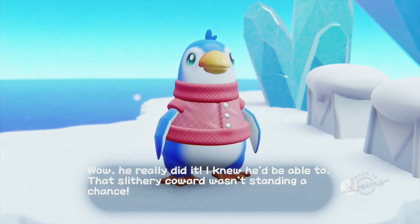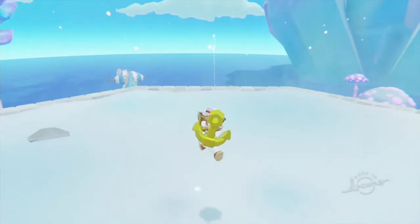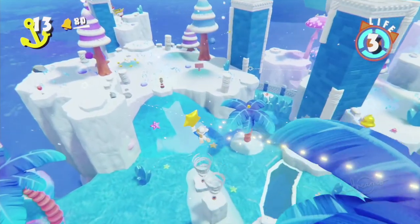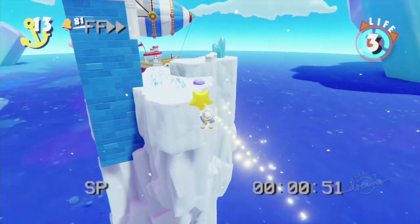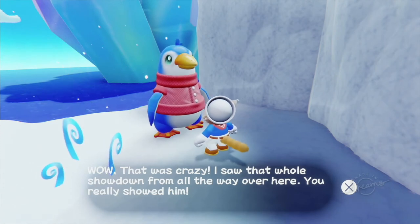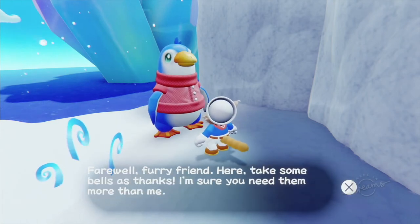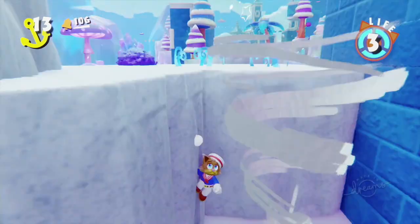After the boss cutscene — Murr says: 'Wow, he really did it! I knew he'd be able to. That slithery coward wasn't standing a chance.' Now let's collect our golden anchor and head back down to talk to Murr. Murr rewards us: 'Wow, that was crazy. I saw that whole showdown from all the way over here. You really showed him. I just met you, but I'm really glad that I did. If we don't cross paths again, just know I'm really grateful. You're pretty swell. Here, take some bells as thanks.' I now just about have enough to buy from Sylvester again.